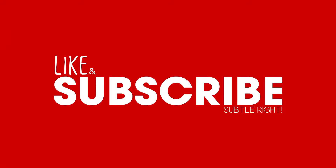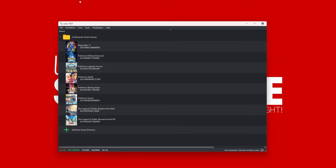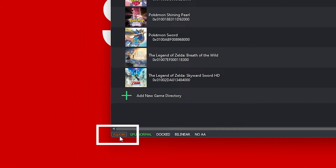The solution for this problem is about as easy as it gets. Just open Yuzu and you'll see a little option down in the bottom corner here, and it allows you to switch between the OpenGL and Vulkan system.